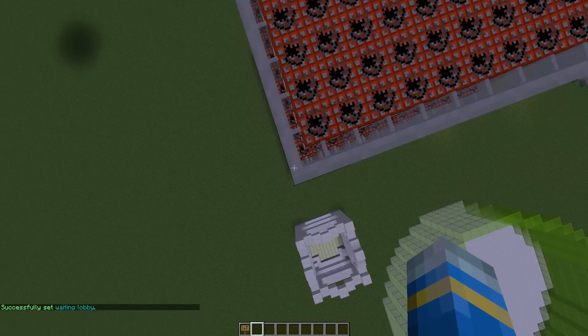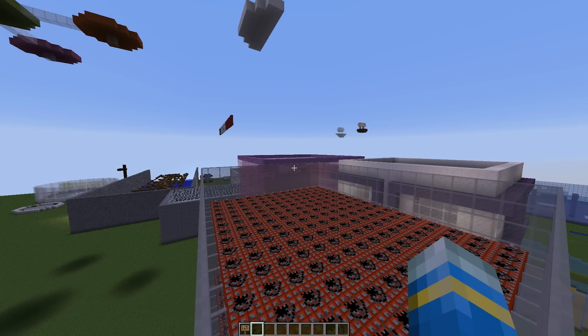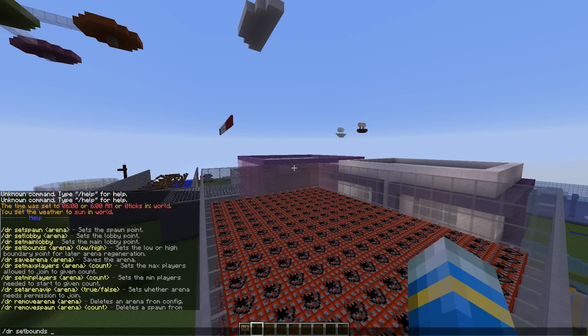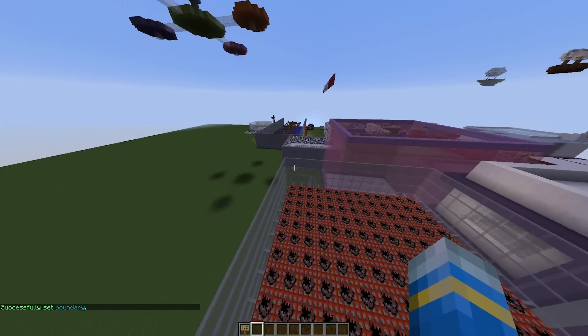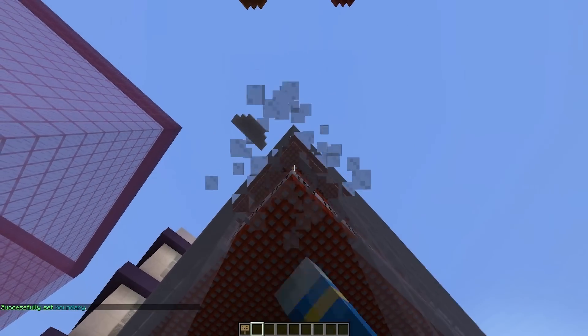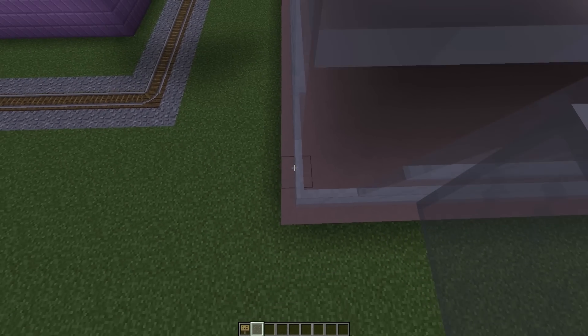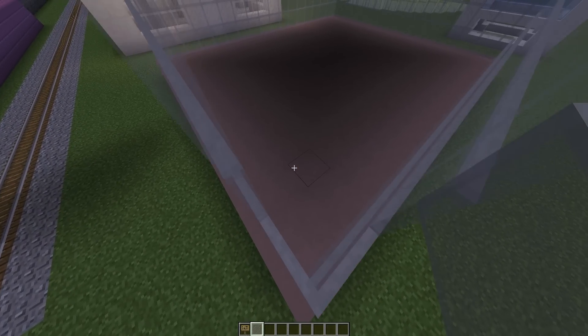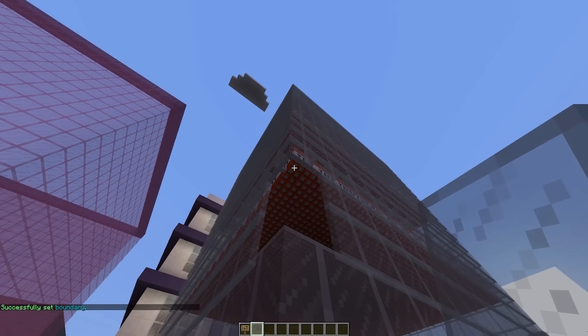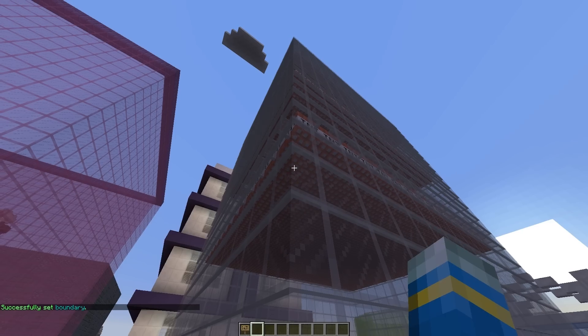First of all we want to set the high bound — this is the top of the arena. Players mustn't go above this point or they'll lose, which is the same with the low bound. So if we do /dr set bounds, we can choose to do the low bound or the high bound. We'll do A1 and then high. Then fly down to the bottom, below the bottom floor. This is going to be the lowest point players can get to before they lose the game. Just change high to low and repeat the same command, and that has been saved for arena A1.